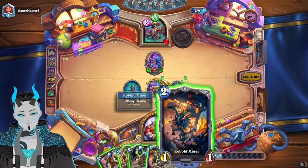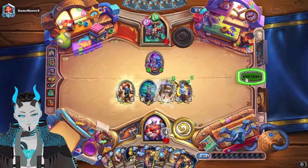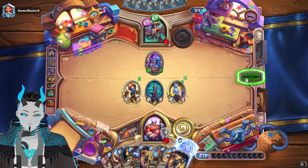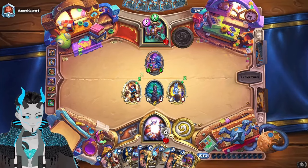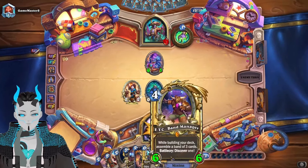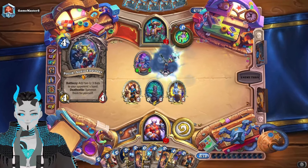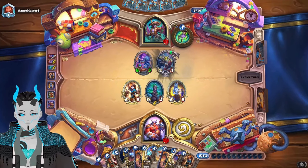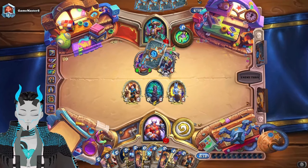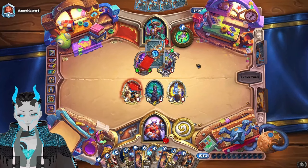Now the question is: do I bounce this back so we can get Reno? Yeah, actually yes, we're going to do that because that's just funny. It would be so funny — we're going to burn Pud, aren't we? Oh no, we have... oh no, we will burn Pud. I know my luck with having 10 cards in hand.